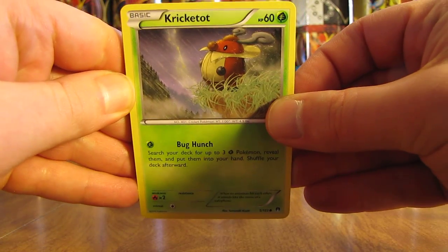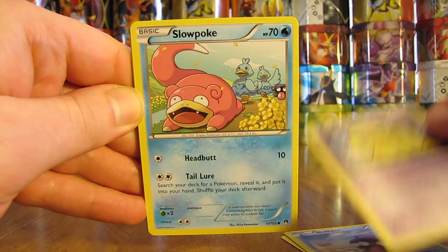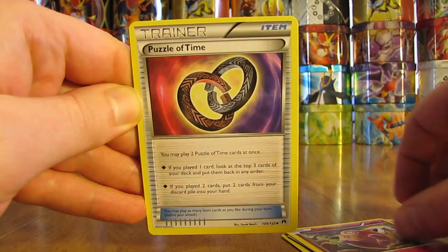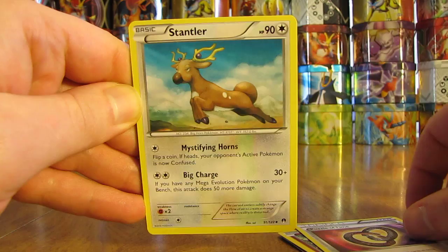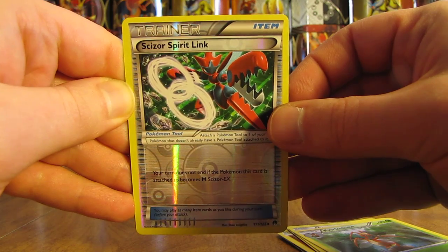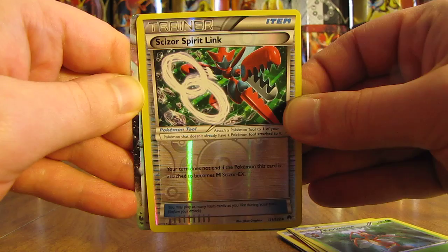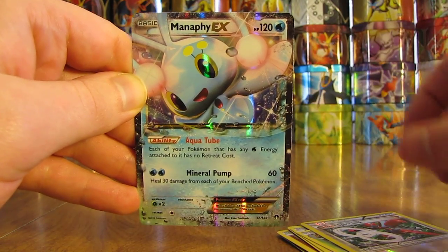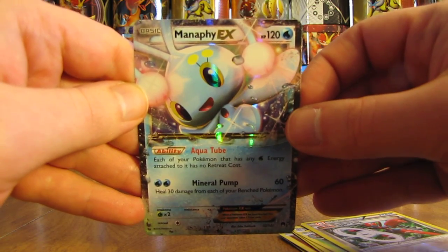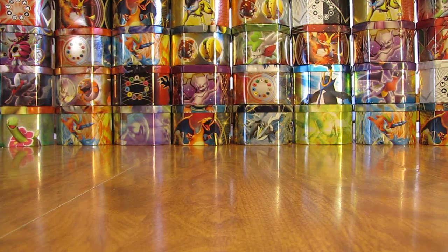This pack starts off with Cricketot, Shellder, Drowsy, Slowpoke, Clefairy, Puzzle of Time, Stantler, Cricketune, and a reverse holo Scizor Spirit Link — uncommon. The final card: another ultra rare — it is a Manaphy EX! So a great round of pulls: Manaphy EX, Luxray Break, and Ho-Oh EX. Hopefully that's leading to more good things to come.